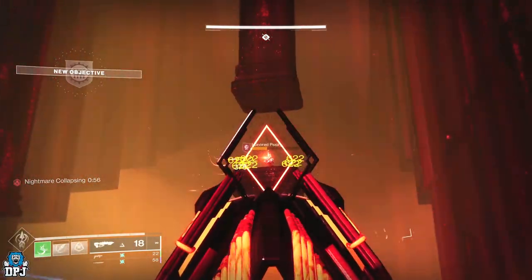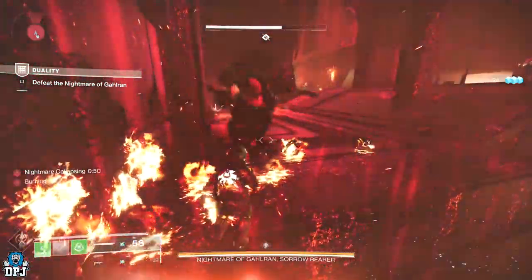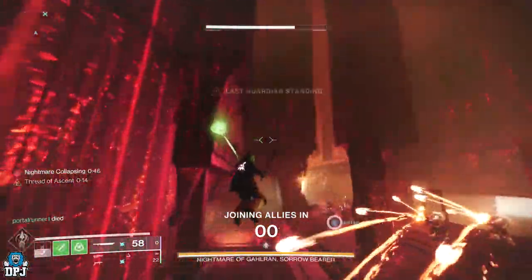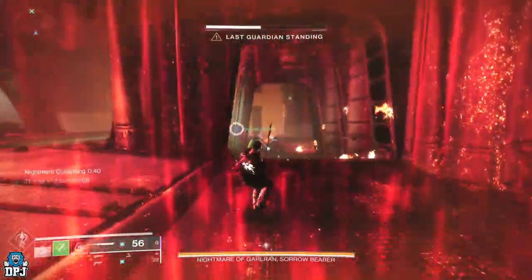Drop that well right in this corner here — you can see me and my hunter doing this. Drop the well in this spot, then the boss will come over to you. If you jump backwards on your warlock up into the air, eight times out of ten the boss will walk off the map and the encounter is over.